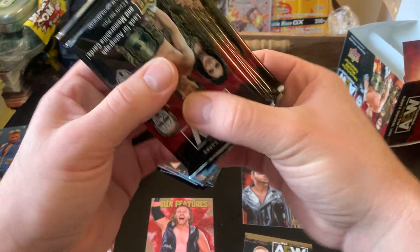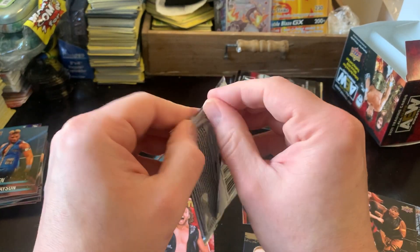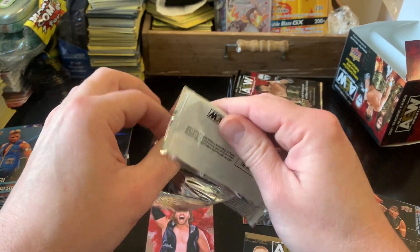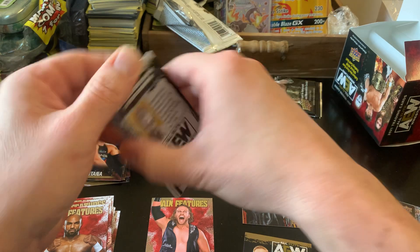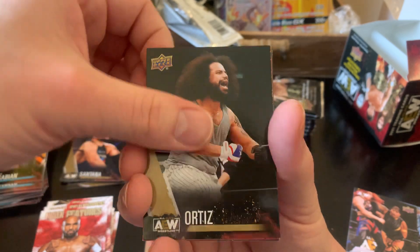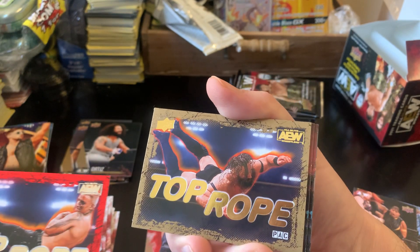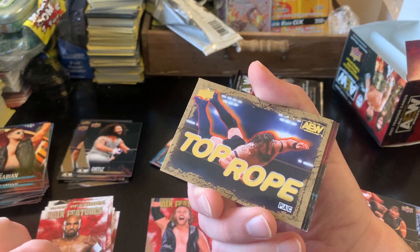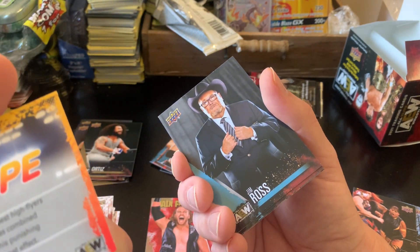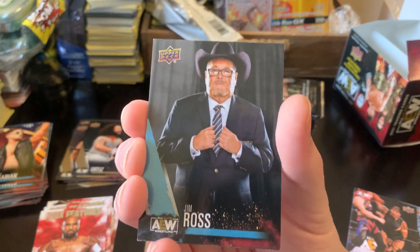Final eight packs for now. I'd really like an autograph — let's see what we can get. We have Christopher Daniels, Kip Sabian, gold Ortiz, top rope Darby Allen, a gold top rope — two top ropes in the same pack, that's crazy. Still not numbered though, just a gold parallel of top rope. Jim Ross, Abaddon, and Darby Allen Magazine. I should look up how rare those are.